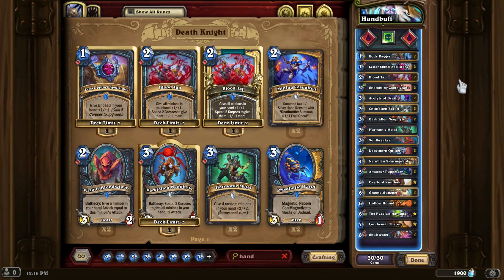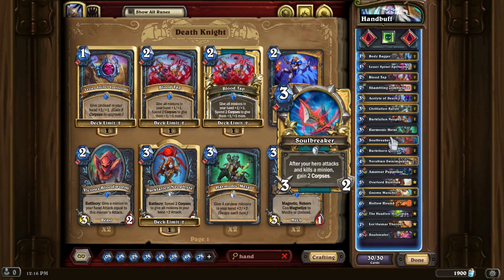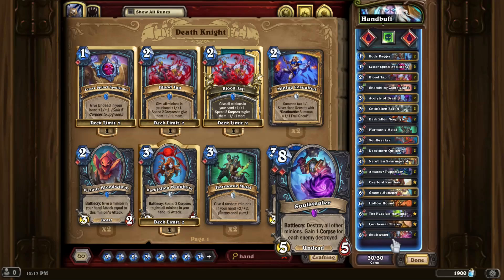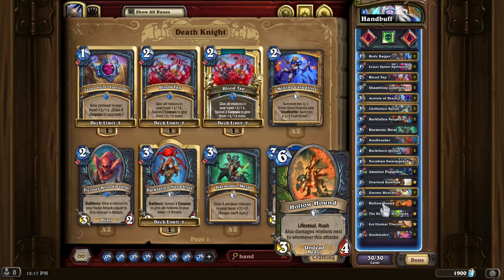Beyond that, there are just generally okay cards used to sort of keep us alive and get us through the awkward build-up phase of actually buffing up said creatures. Anything from corpse generators and early creatures like Body Bagger, even Soul Breaker as another corpse generator and controlling tool, to cards like Headless Horseman and Soul Stealer to help control the board and make sure we can control the pace of the game as well as we can.